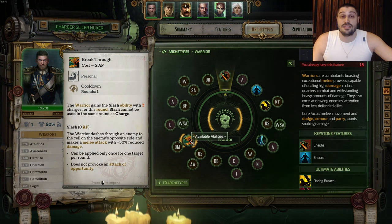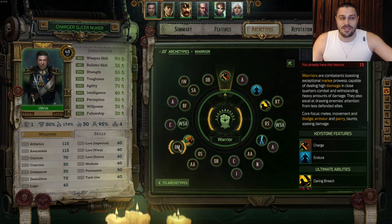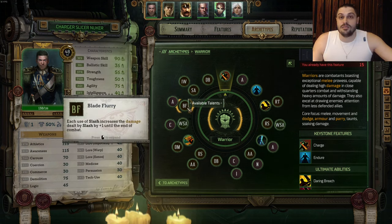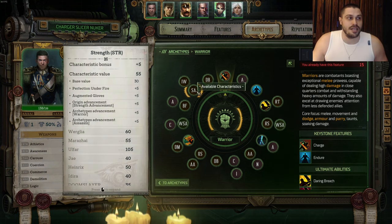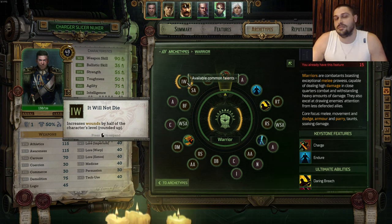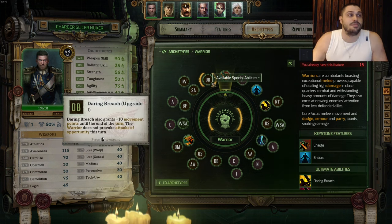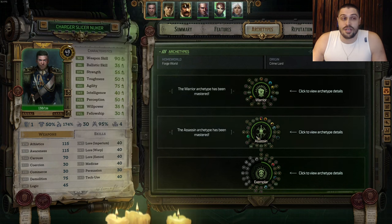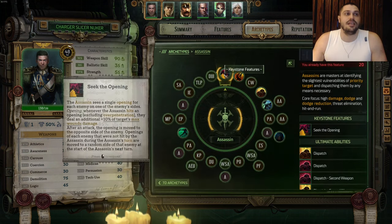Then we're gonna take Dueling Mastery to get extra peri, then Weapon Skill into Carouse. On the next level we're taking Blade Flurry - again raising slash damage. After that we're taking Awareness and Strength, and the final common talent is It Will Not Die. We round up Warrior with ulti upgrade number one for Daring Breach. After this our Warrior becomes an Assassin.